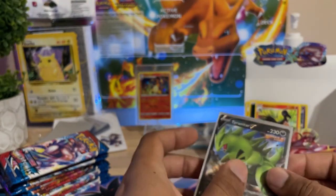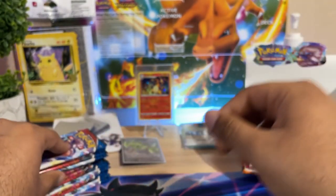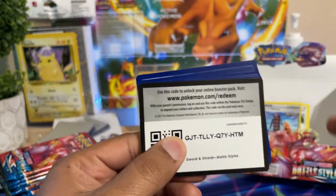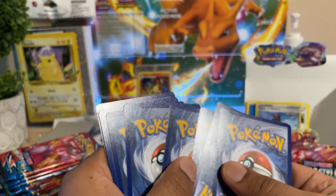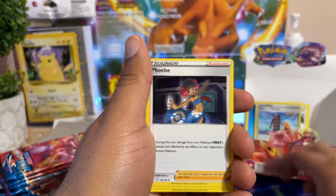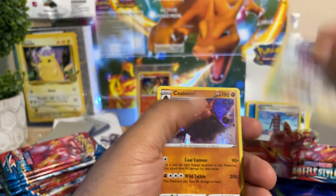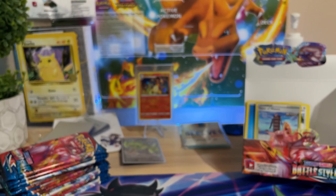Tyranitar, hop on in there. Let's get the next pack. Energy, Carvine — oh wait, that makes sense: Carvine is Rapid Strike, probably uses Vine Whip. Another Clobbopus — the holo Clobbopus is looking pretty good. I kind of like the way it looks.